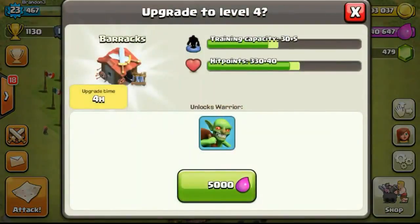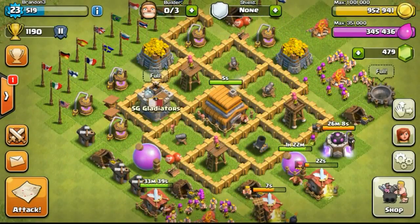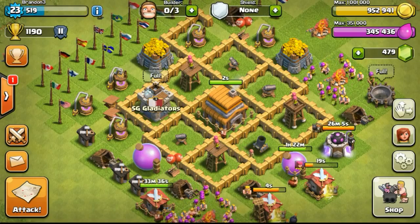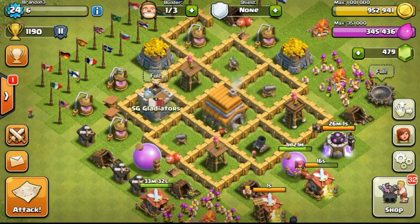Back to my base, I decided to upgrade my barrack again to increase housing speed. After 3 hours and 26 minutes, I came back online and waited for my Town Hall to get to level 6. In just 3, 2, 1 — boom! We got to level 6.